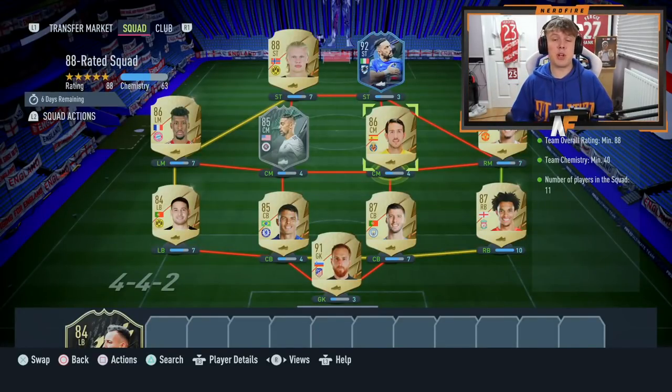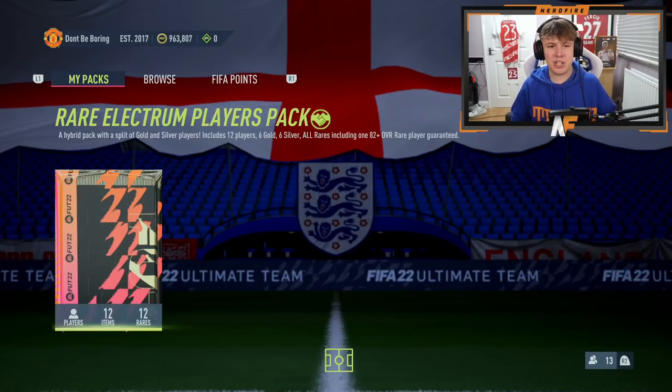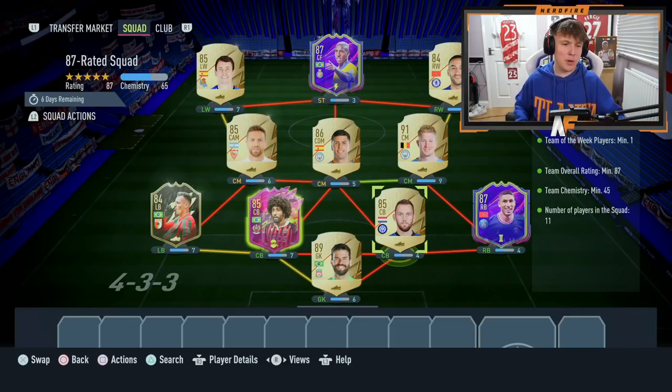I'm going to show you what I've submitted - what we put in - obviously it's not the cheapest, but you'll see what we put in and then obviously you'll see the pack after that. First squad we are submitting, going from highest to lowest - an 88-rated squad. That's what we're putting in. We've got Quagliarella, Odd Black, and a few other high-rated players. That's what we get back for an 88-rated squad.